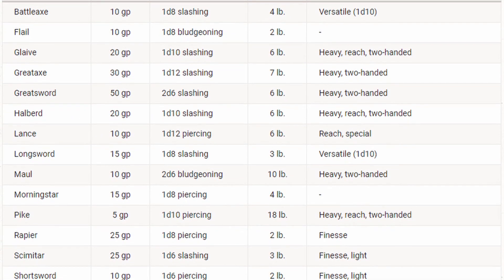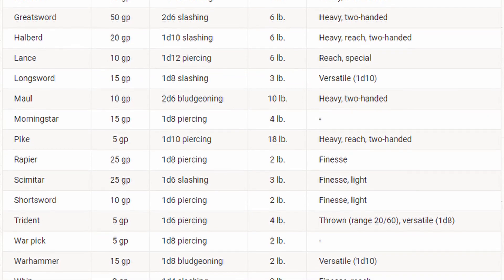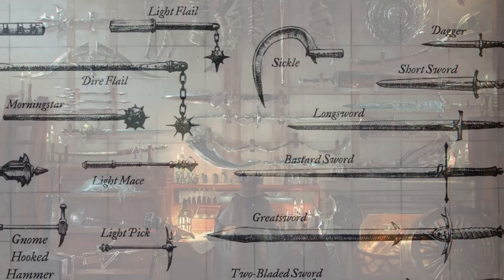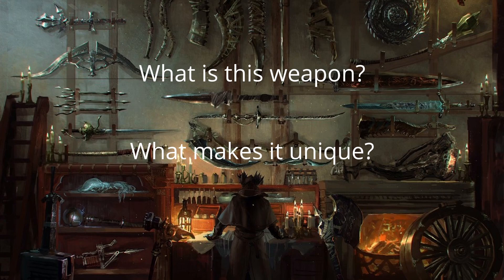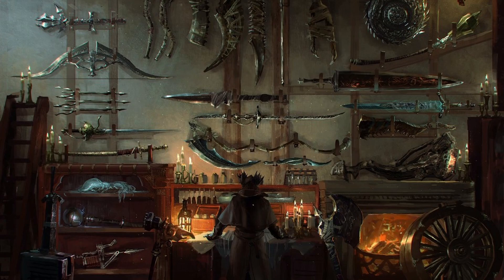When it comes to weapons in D&D, we have a plethora of options available, from the simple club to the mighty great axe. However, the rulebooks don't provide us much detail on these weapons, leaving us to fill in the gaps with our own imagination. Due to this lack of information, I'd like to examine the weapons of D&D to foster a deeper understanding of what they truly are. For today's topic, let's look at a rogue's favorite tool of the trade: the dagger.